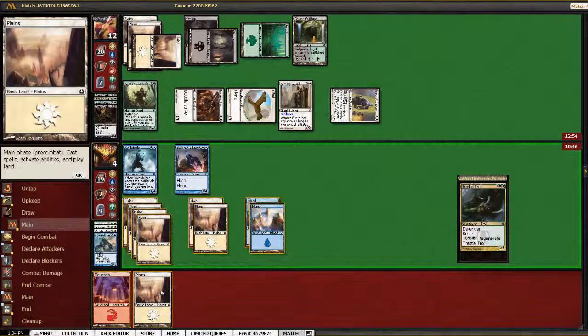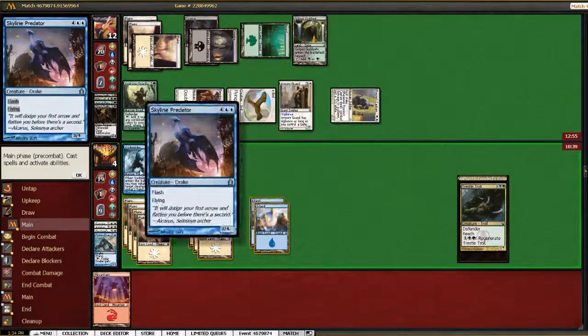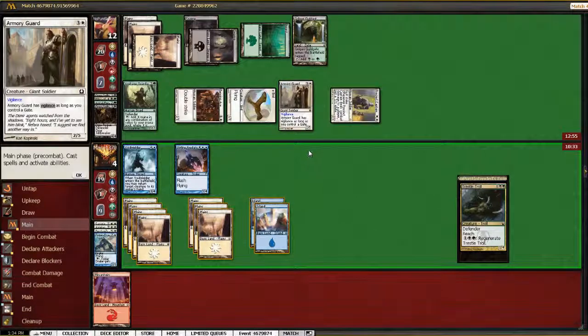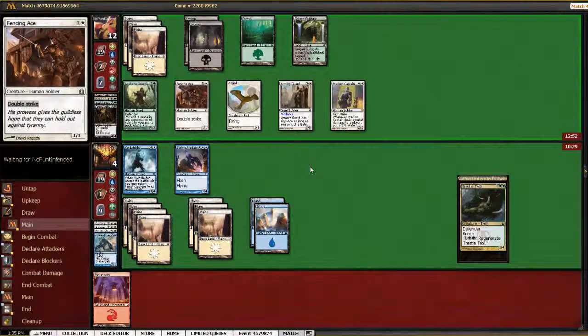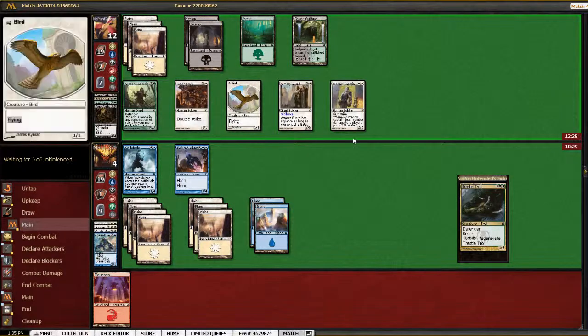Another land — it's unfortunate that we're getting pretty flooded here. He can attack in but I don't think he can kill us this turn. We just have to leave our guys back. Luckily Skyline Predator eats pretty much all of his stuff except for the Armory Guard, and Voidwielder eats his Fencing Ace, so he can't really attack profitably until he draws something, unless that last card in hand is significant. We're not dead dead yet. We really need him to draw a couple lands. I presume that last card in hand is a land, or I'm hoping it is.